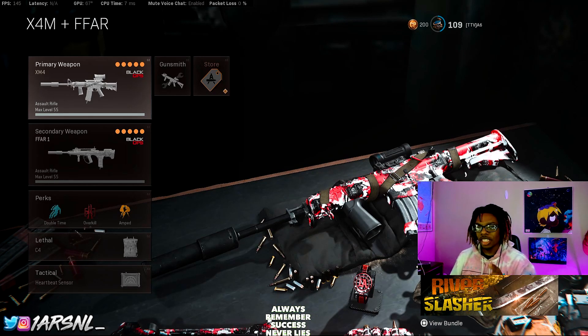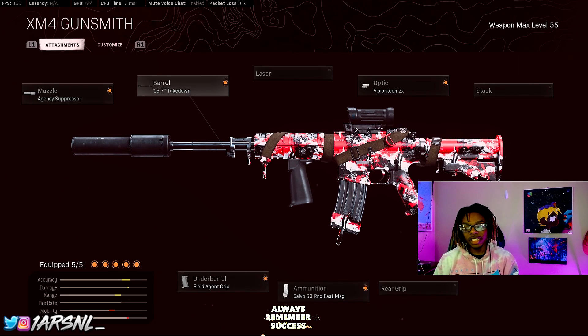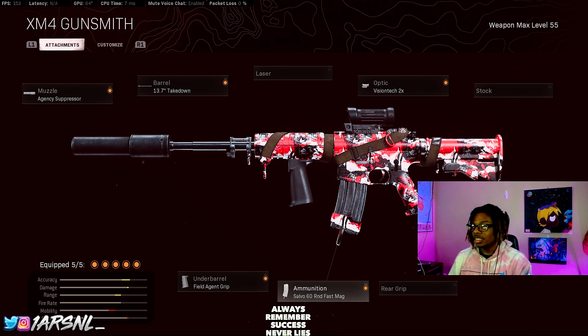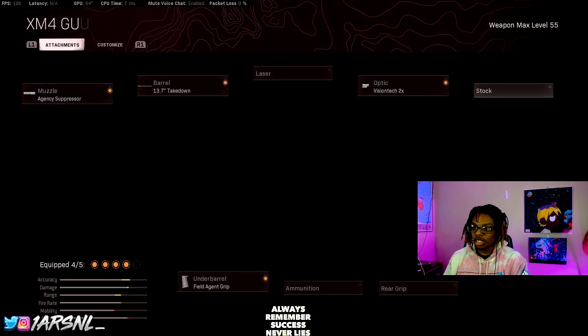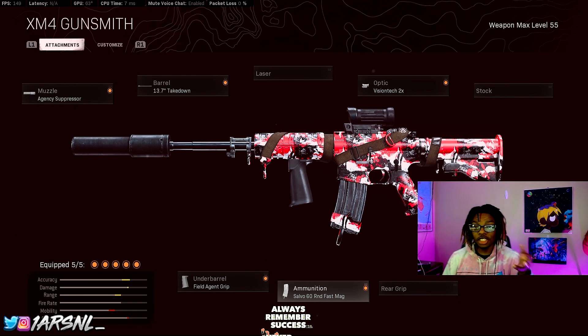Let me know in the comments if you like it. For the XM4 I'm running: Agency Suppressor — there was an issue with it but they fixed it and it's amazing — Takedown Barrel, a lot of people use the extended barrel but I personally like the Takedown, Field Agent Grip, 60 Round Mag, and a 2x optic. You could also add a stock or rear grip, or swap the 60 for Airborne Elastic, Serpent Wrap, or Raiders.